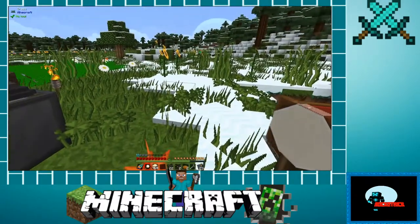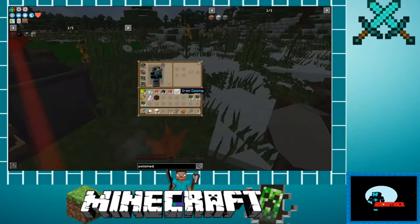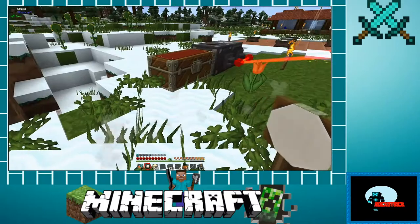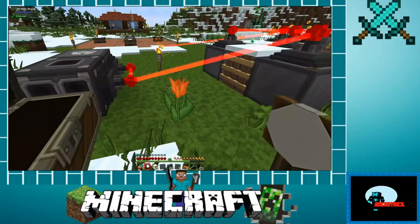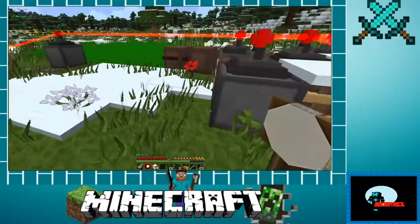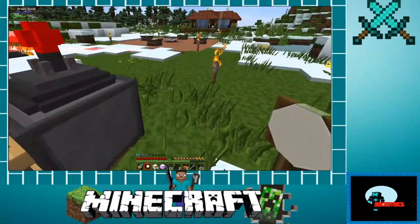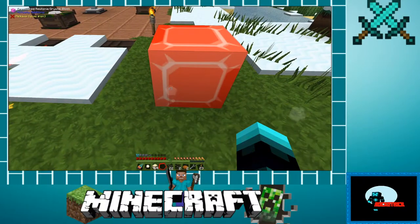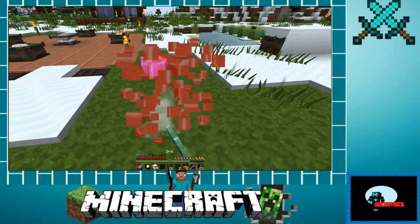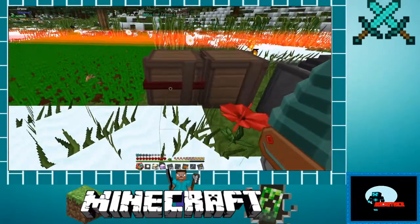We can go ahead and get it started. I want to make it kind of nice and look cool. I kind of like how that looks - let's see what it looks like just sitting on the ground. Oh yeah, I like that! So basically we're going to use that as the side pillar.